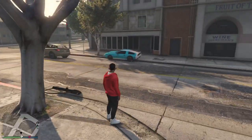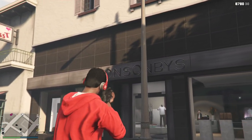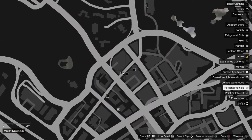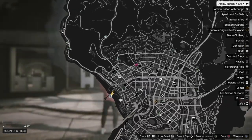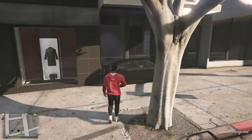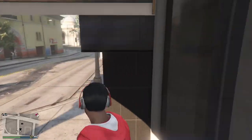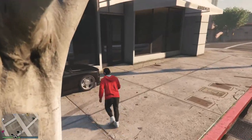Now we're at the next location, which is the pawn shop, located right here on the map. You can easily find it by the movie theater and the nearby shops — you can also find it by the square. To get inside the glitch, you need a car. I'd recommend using a taller car just to be completely sure.